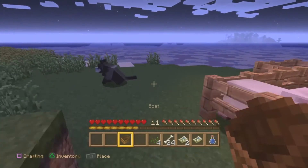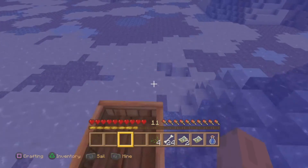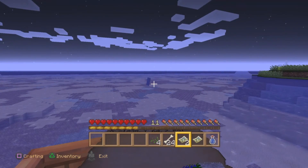Rest assured you will find this. The coordinates are X negative 1239, Y 64, Z 591. Head due west from your spawn point and you'll find it — it's about one map over from your spawn map, which is the center. I hope you enjoyed this, and yes, you can have an ocean monument in your old world.